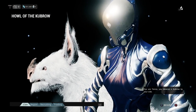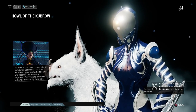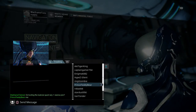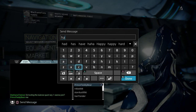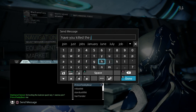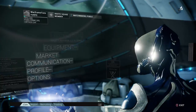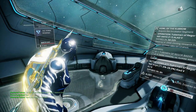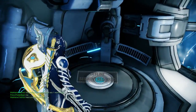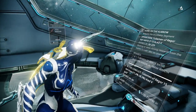You're a Tenno, you deserve a Kubrow by your side. Basically, what the Lotus is saying is the Corpus have found an incubator segment, which is the thing that will appear down in your foundry — that's the incubator segment right there. The Corpus is going to go ahead and steal it from them, so we're going to be doing a survival mission.